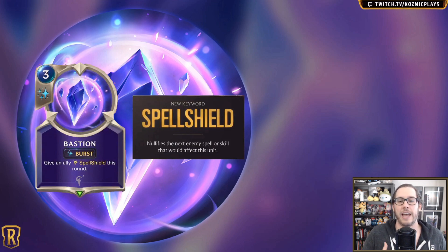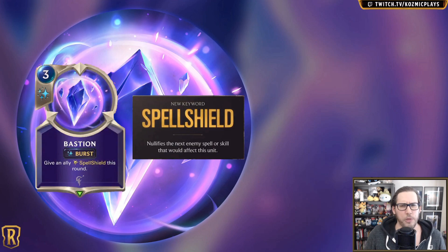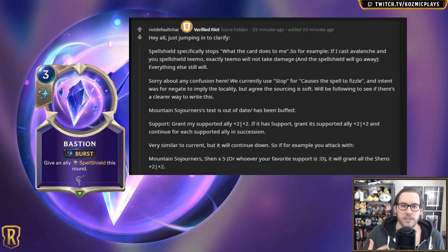Spell Shield will nullify the next enemy spell or skill that would affect that unit. So this falls into a weird spot — it's not quite barrier, it's not quite deny, but it fills a similar role between both of those. I'll post the Reddit comment that a dev left talking more about it and about one of the future cards as well.